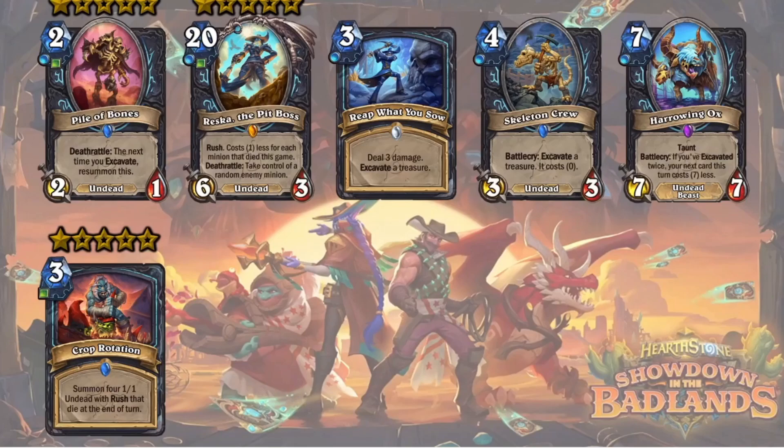Why have I not said the same thing for Reap What You Sow, Skeleton Crew, and Harrowing Ox? Well, I think they might actually go into a slightly different deck, so I've given each of these two stars instead. So that was me in the past, and generally speaking I was right. The excavation package as a standalone package never worked for Death Knight — it just wasn't a thing.